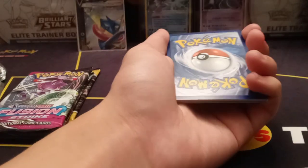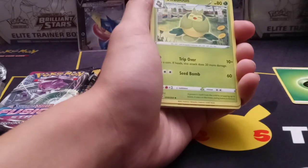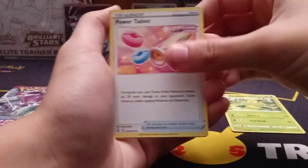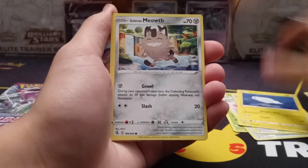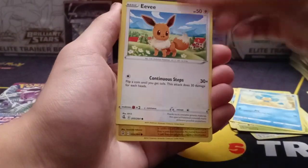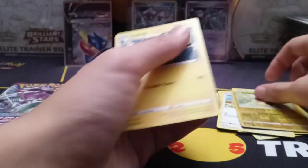I've only pulled two VMAX Alt-Arts — I pulled the Espeon and the Gengar. I traded for the Inteleons. All I need is the Mew to have every single Alt-Art VMAX. As for Alt-Art V's, I have not pulled the Genesect. I have pulled the Mew before but then traded it. So I don't really have any. Grits Pico Reverse is not bad, and a Luxury Non-Holo.